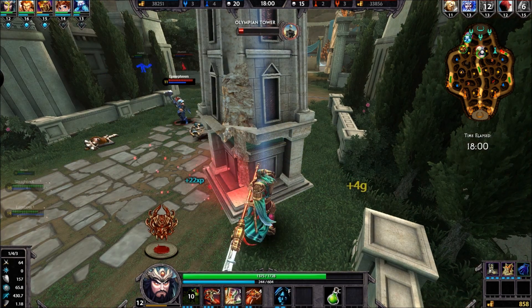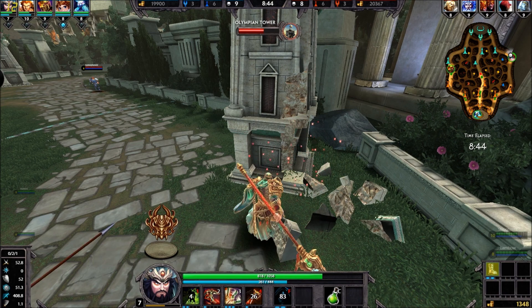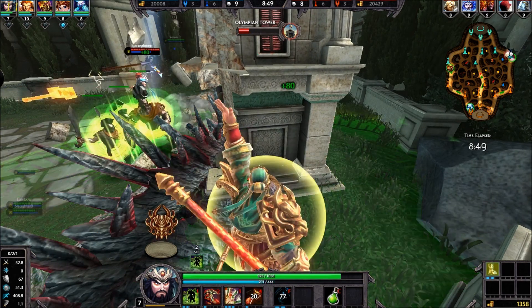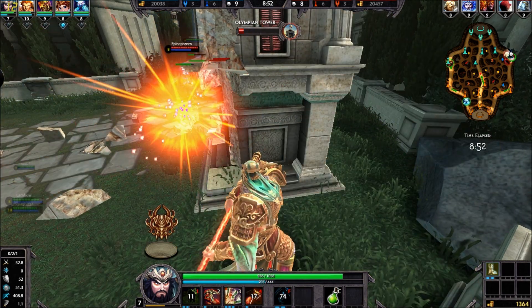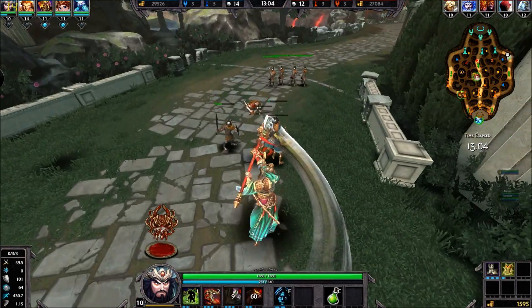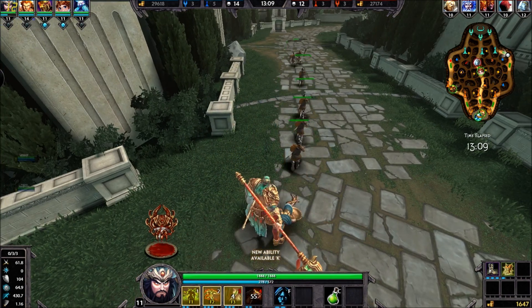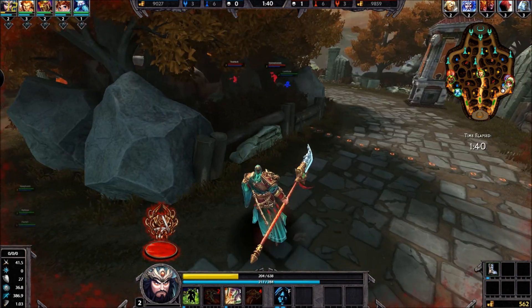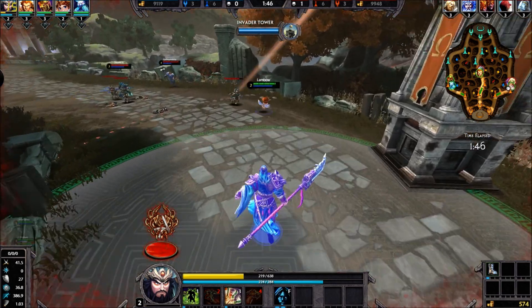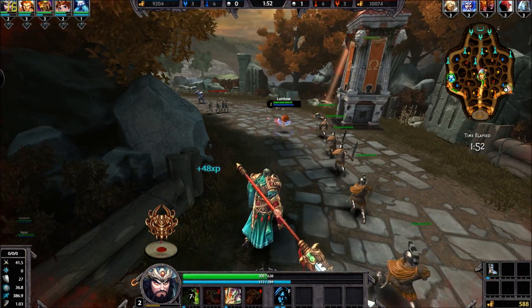You can see it demonstrated there. Conviction also looks different now — it kind of sends out a green aura.